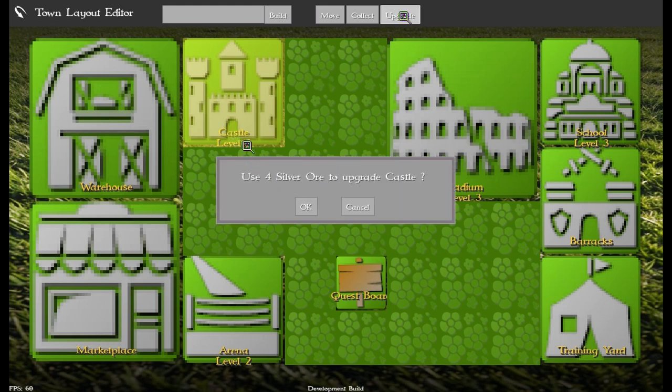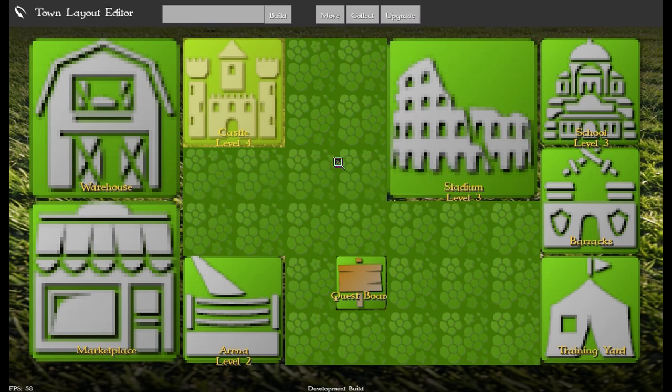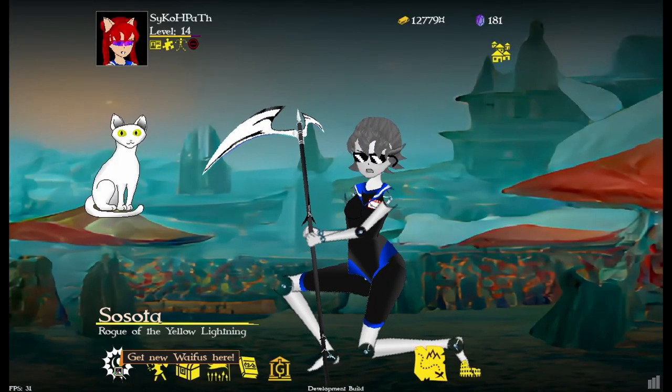In the town builder, I added a thing where buildings that can be upgraded now show their level. When you spend the materials to upgrade them, it actually tells you what's unlocked. The 'lazy cat sunday' banner is now available — since today's Saturday I can't show you it — but here's an upgrade from level three to level four.